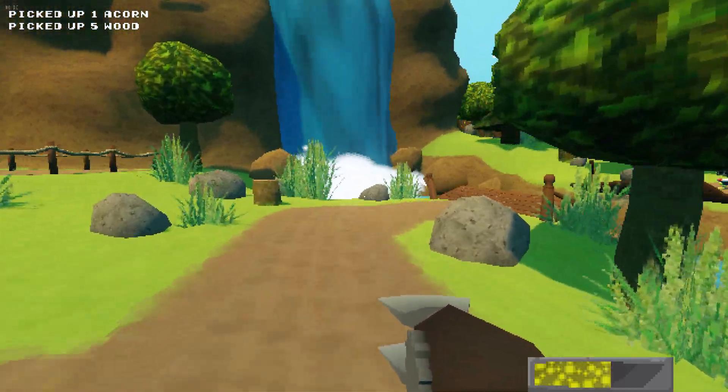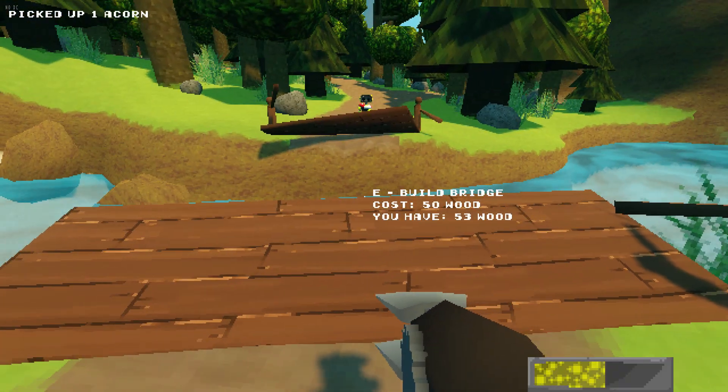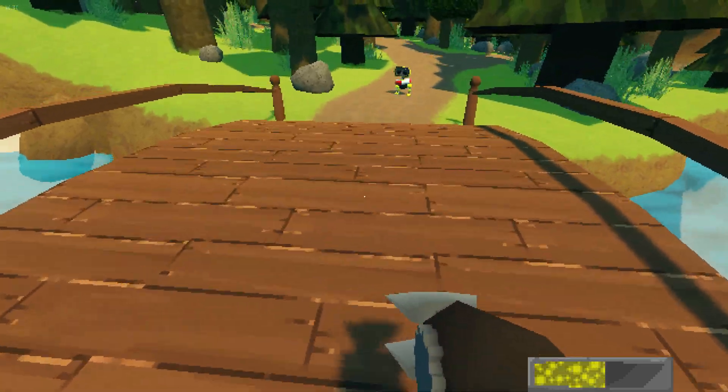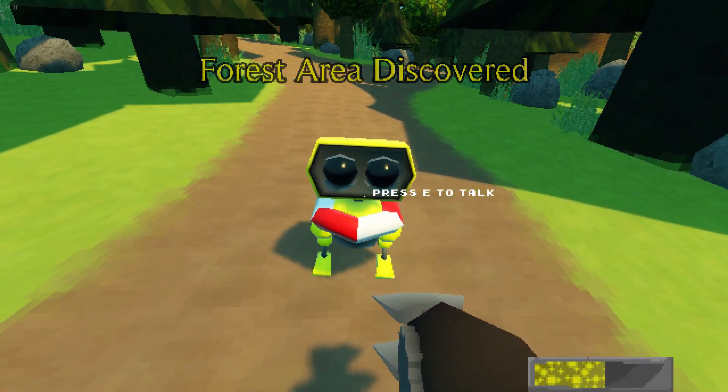I think I have enough wood now. Still can't afford — oh my god, 49 wood. Here we go: press E, build bridge — poof, that's how you build a bridge. Now I can talk to this guy. Forest area discovered.